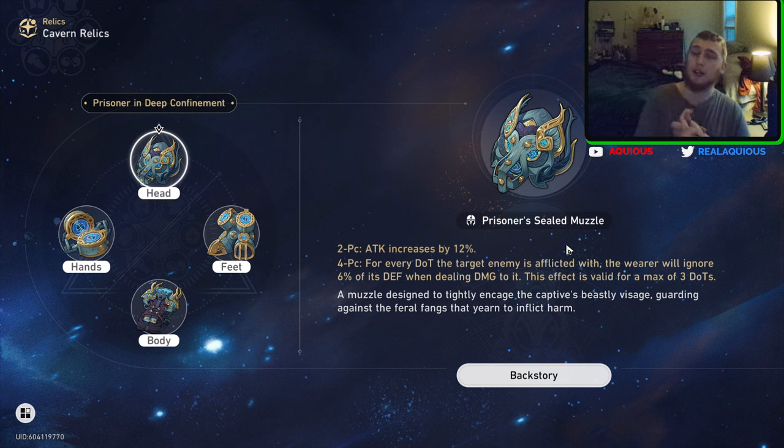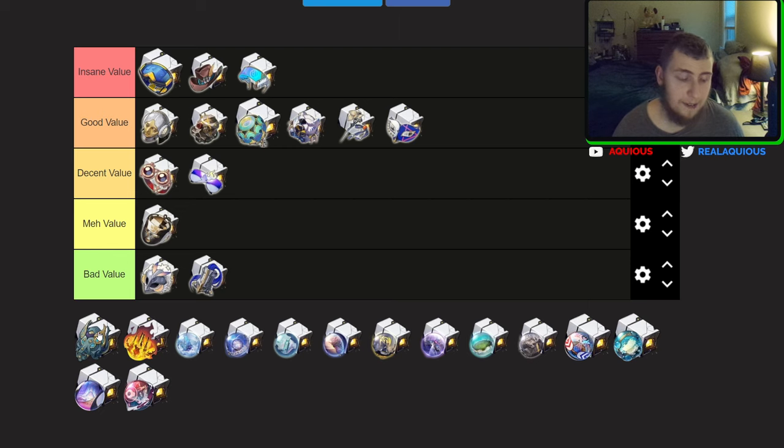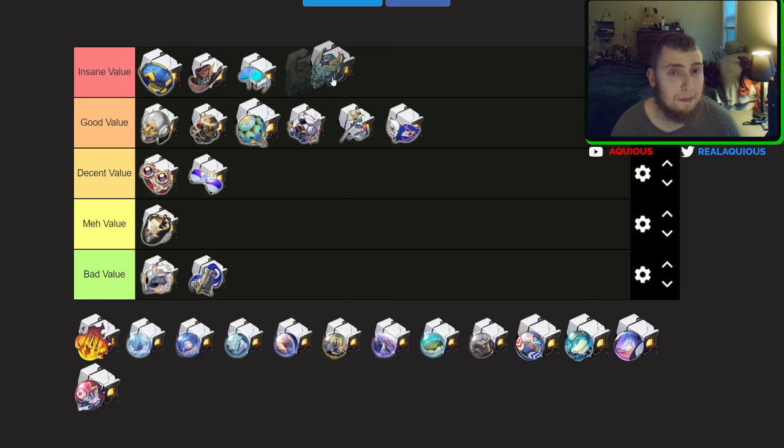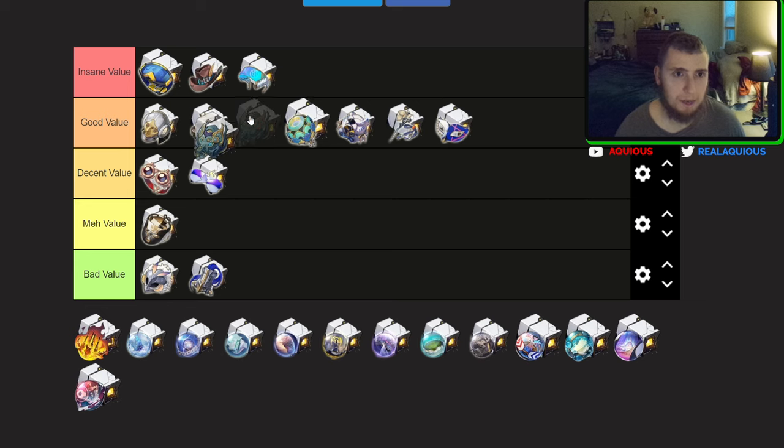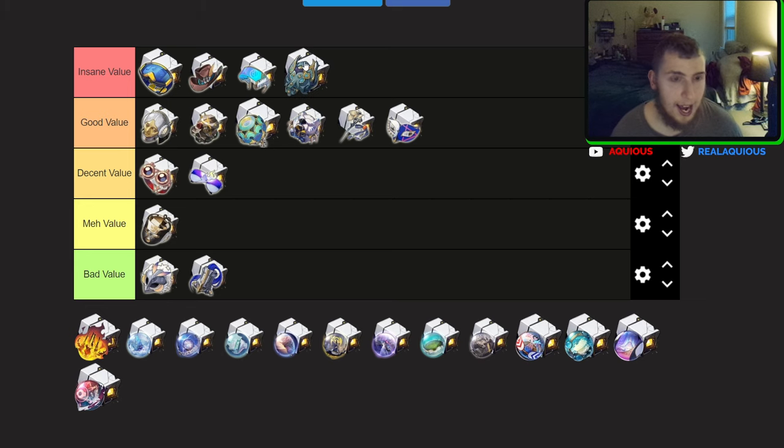Dot characters: Black Swan, Kafka, Sampo, Serval, Luka, Argenti, Gwenaifen — pretty much all of them can work really well with the set. This set is definitely high value if you have a lot of dot characters on your account. If you don't have any dot characters, please — this is a really good set, but only if you have dot characters. I'll put it in good value assuming you're building dot characters.